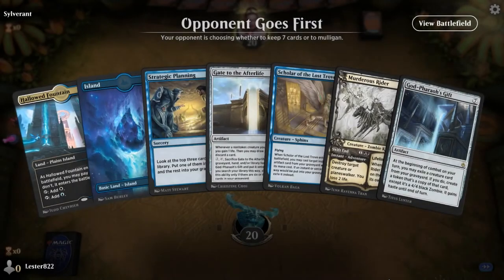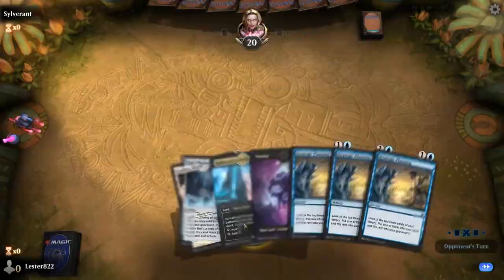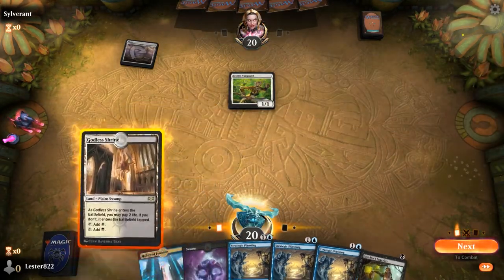That's how the deck wants to function — it wants to revive things, dump things in the graveyard, all of that. Now this hand for game two is very weird. It's Strategic Planning, which oftentimes can be the right card.